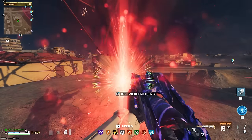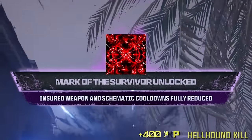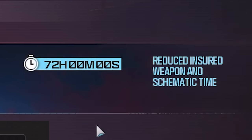In the Season 4 Reloaded update, we got the Unstable Rifts added into Zombies. Completing this will give you the Mark of the Survivor exclusive camo, and will completely reset your schematic cooldown.